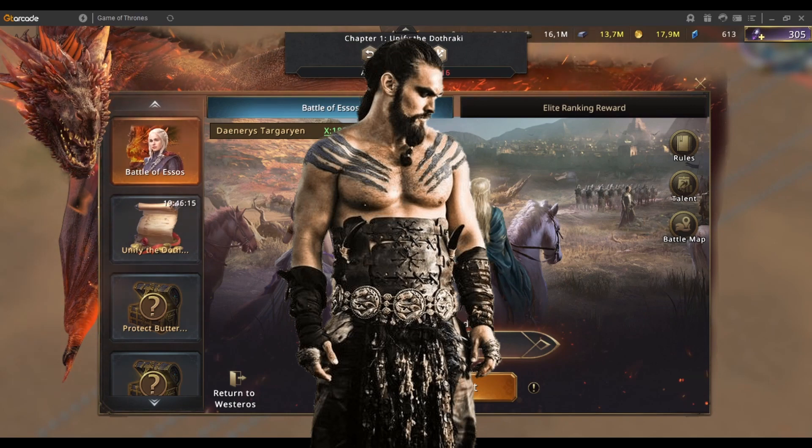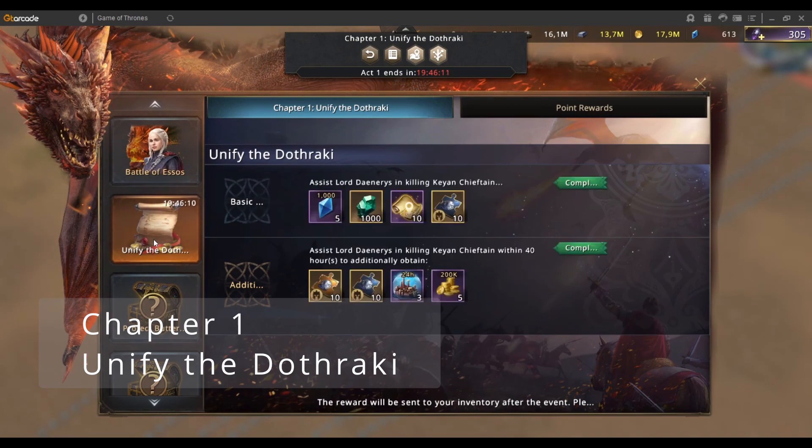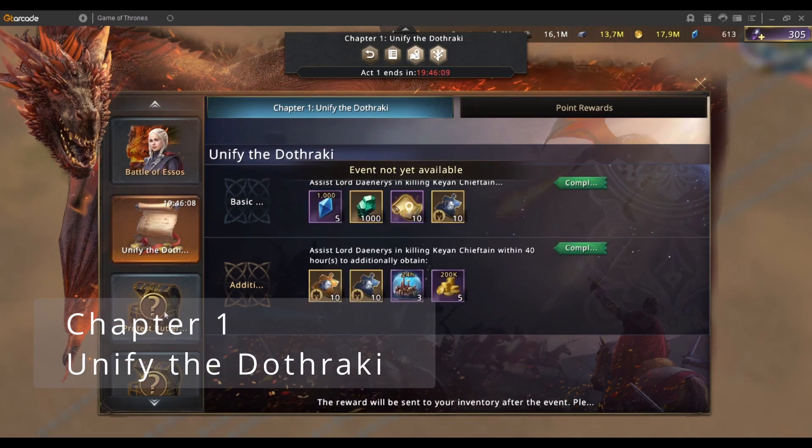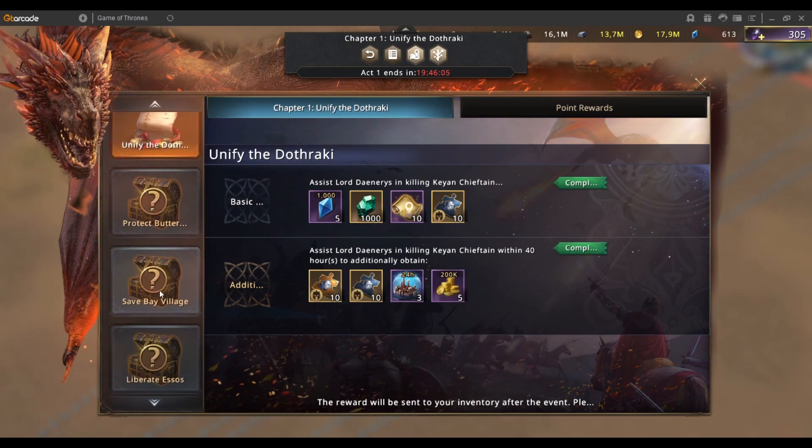Seems to be fairly interesting. We've got various chapters. The first chapter is Unify the Dothraki, second one is Protect Butterfly Valley, chapter three is Save Bay Village, and chapter four is Liberate Esos.